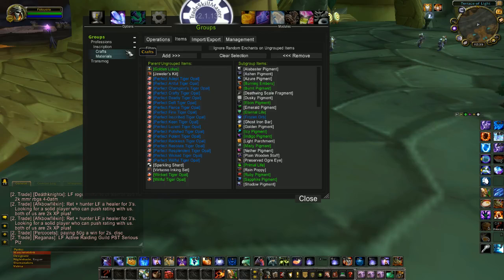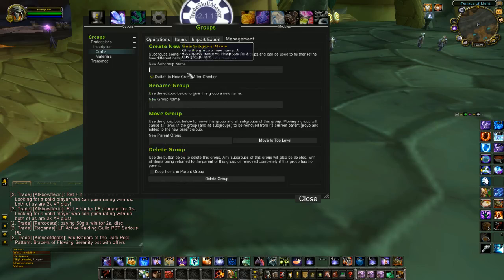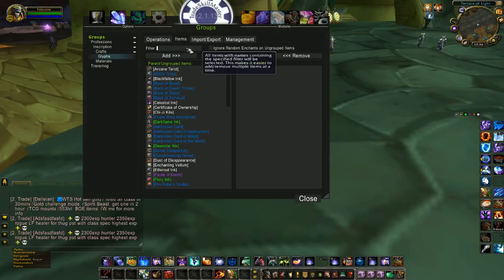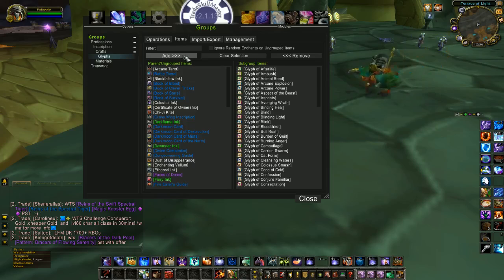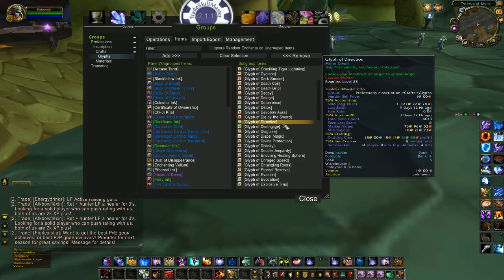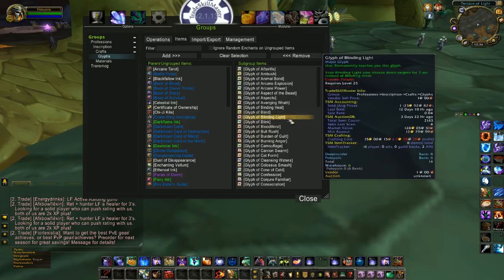From here you need to create some operations. But first, let's get some items into the group. I have Crafts, and I want to make a subgroup below it just for my glyphs — I named it 'glyphs.' Once you make your subgroup, you go to Items, do a filtered search, type in 'glyph,' hit enter, and click Add to bring them all over. I don't have all the glyph recipes on this toon — I normally craft from another toon — but this is just for the video.